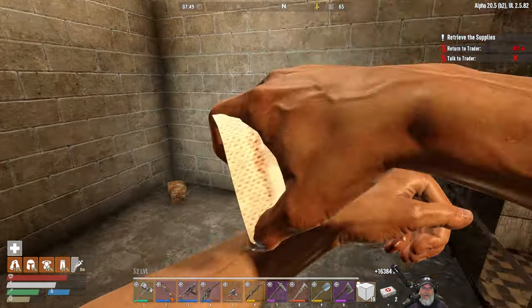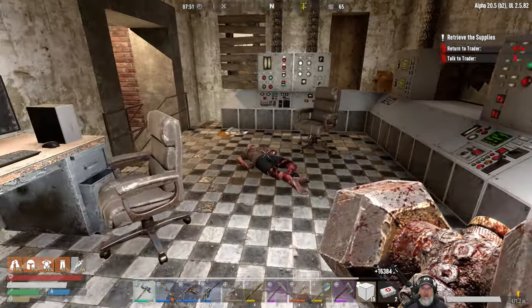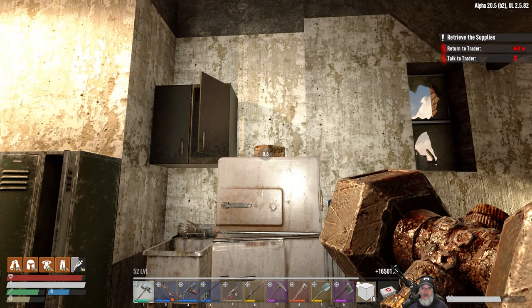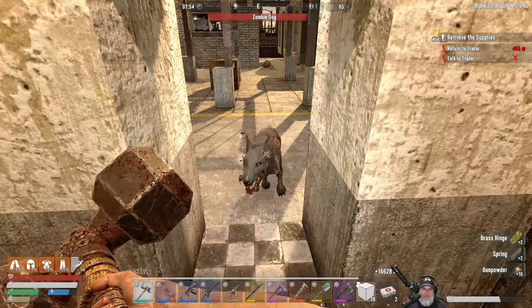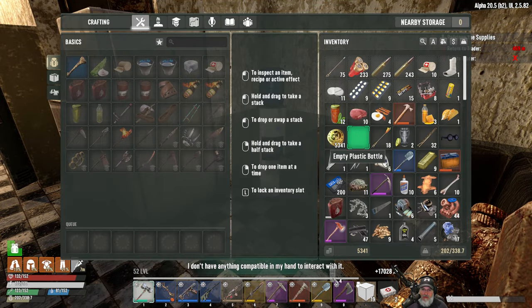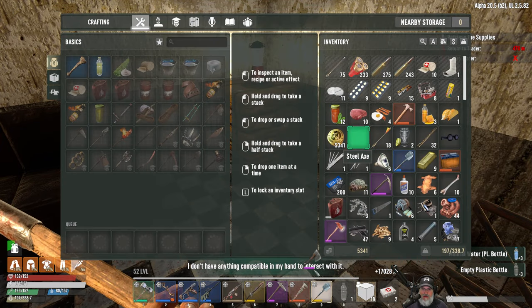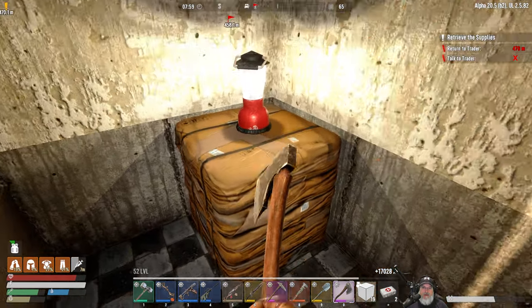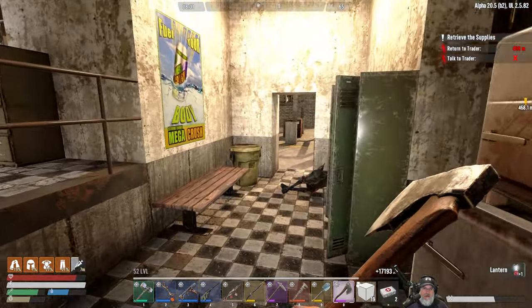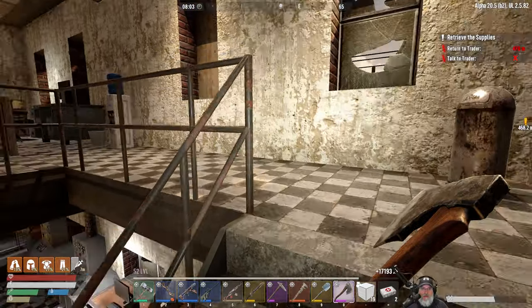Let's take one more of these. This is where we ran into all those zeeks - looks like that dog is working on something. I like seeing these new POIs because they're the same but not the same - interesting to see the differences. Oh look, three charges of mineral water - we'll take it! Let's also get this paper and grab the light. Nothing else there - I'll probably come back and salvage this stuff later.